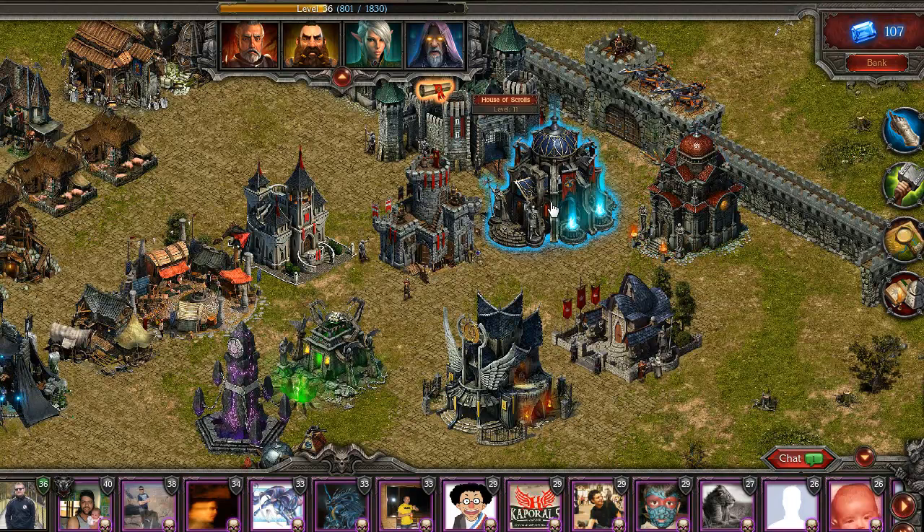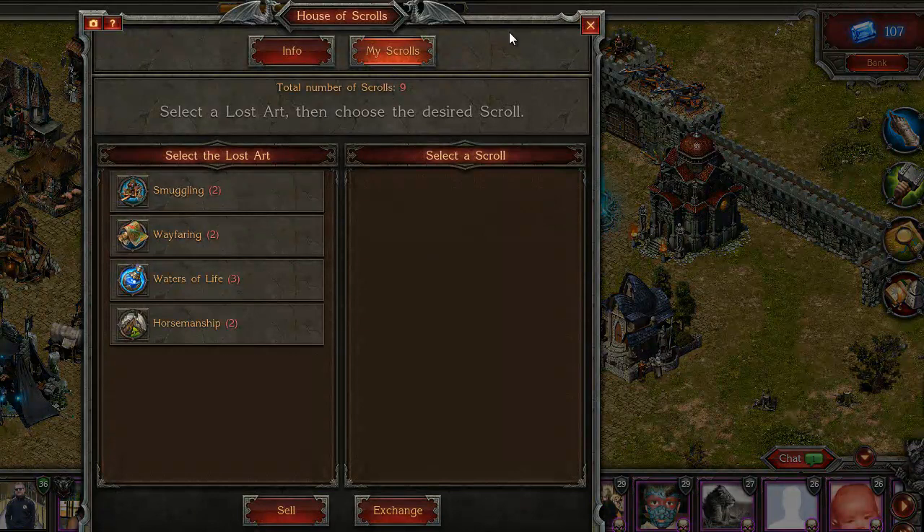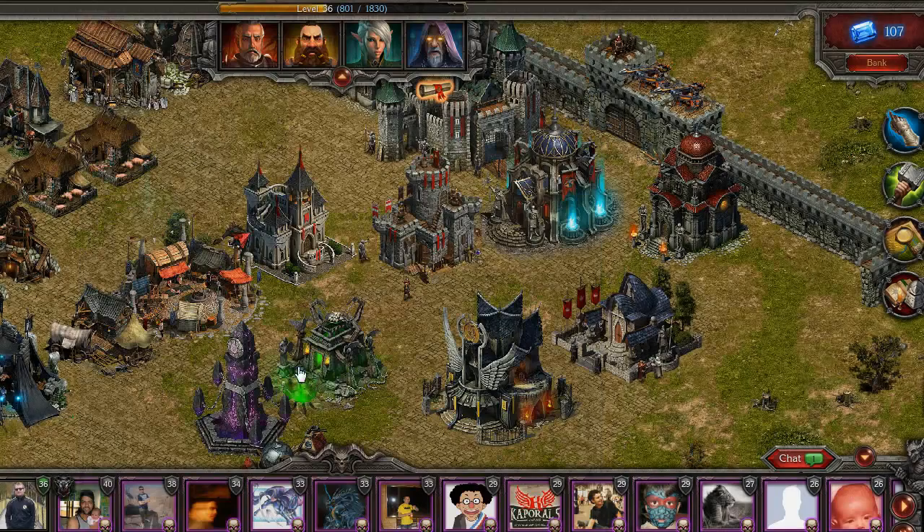Hi guys and welcome. In order to get the scrolls you need in the game, you can go to the House of Scrolls and upgrade it in order for the scrolls to be deciphered faster.